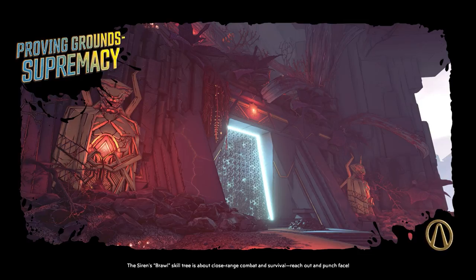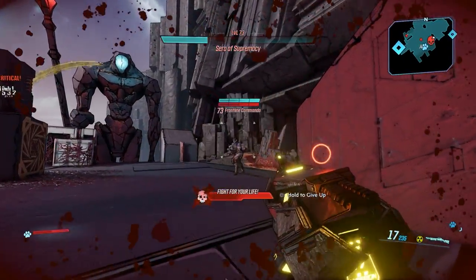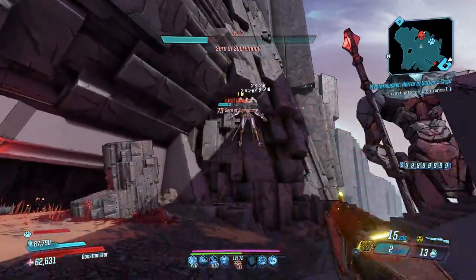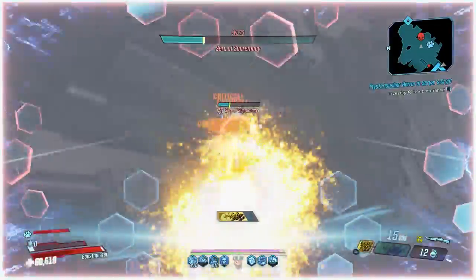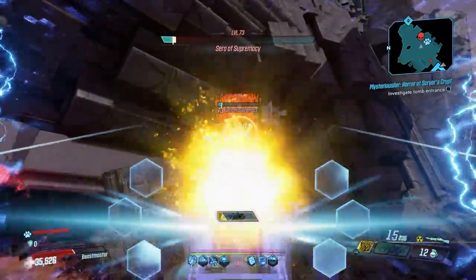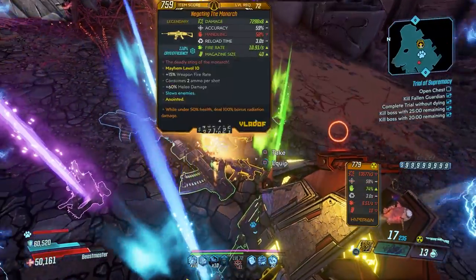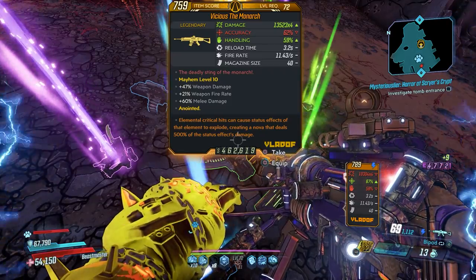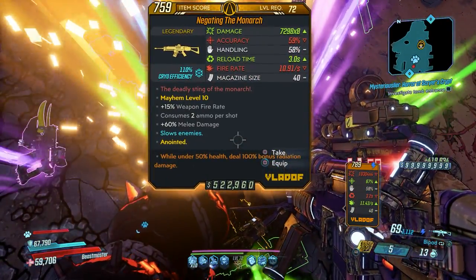Next is the Hall of City — the Trial of Supremacy. Most people will want to come here for the Monarch, but it also drops the Atlas Replay. The Atlas Replay normally only comes from killing Hemavoris or randomly from named enemies in DLC 6, so getting it without fighting Hemavoris is a big draw. This is also one of the faster runs, so I highly recommend doing this one with friends to get good loot quickly.